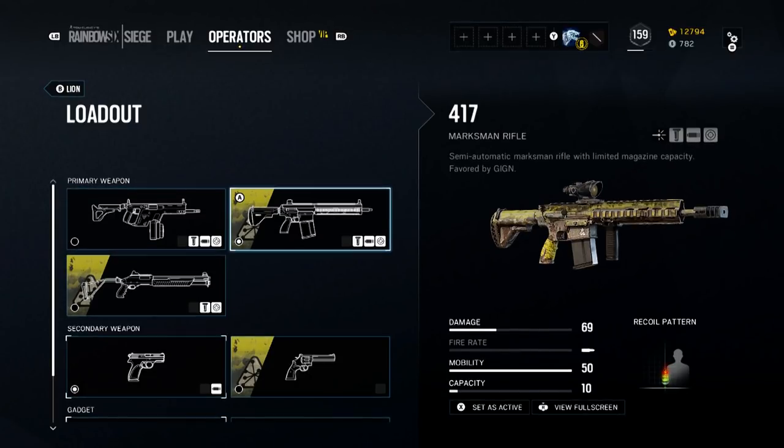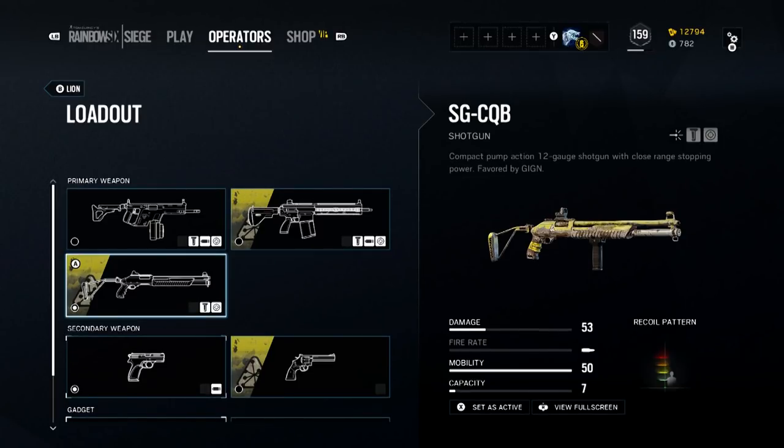Next up, he shares the 417 marksman rifle along with Twitch. It hits like a truck with 69 damage. However, it does have a lower ammo capacity of the DMRs at only 10 rounds between reloads. Still, putting a foregrip along with a muzzle brake on this is going to give you a very accurate precision weapon. His third choice will be the SGCQB shotgun and he shares this with the other GIGN operators — Twitch as well as Doc and Rook all have access to this same one.